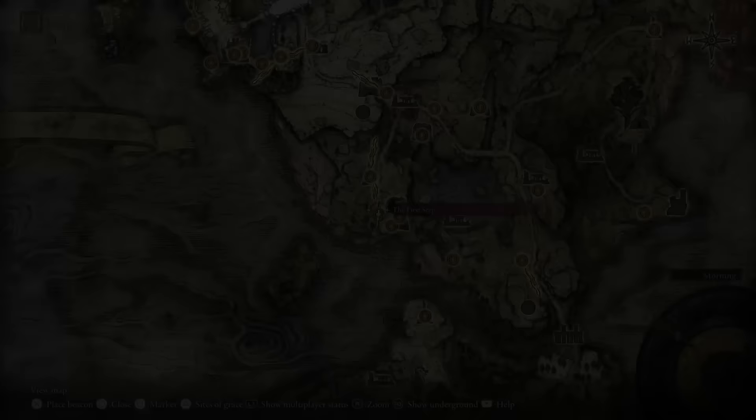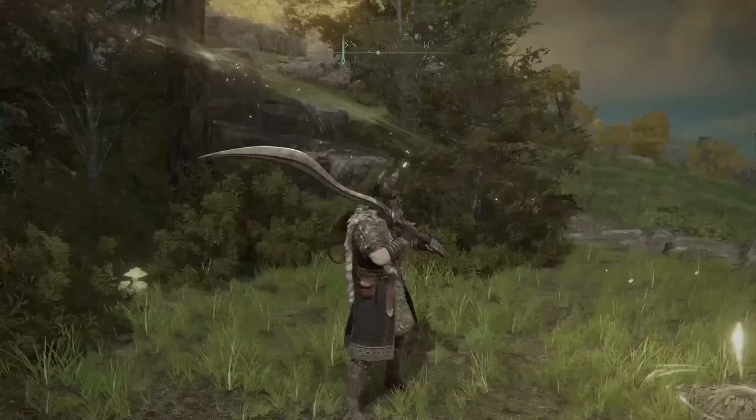So first, let me show you how to get it. You can find the Bloodhound's Fang boss in Limgrave to the southeast of your spawn location. I suggest actually going through the starting area first a little bit just to get more comfortable with your weapons that you do have, as this boss isn't necessarily hard, but isn't necessarily easy either.